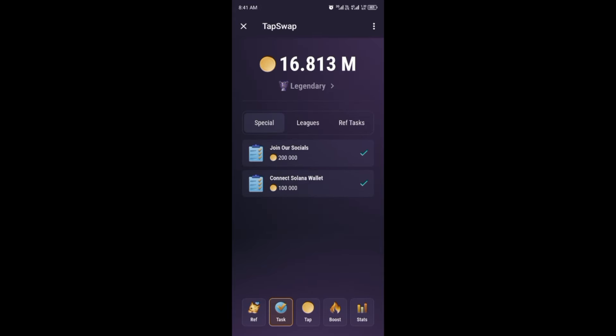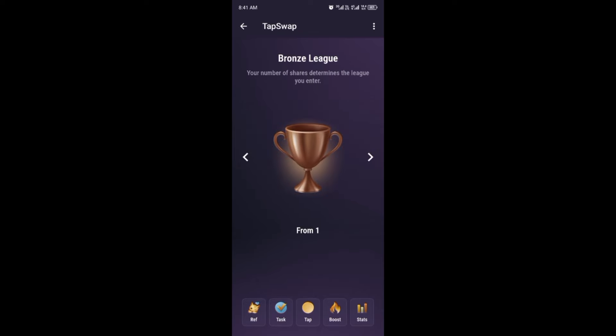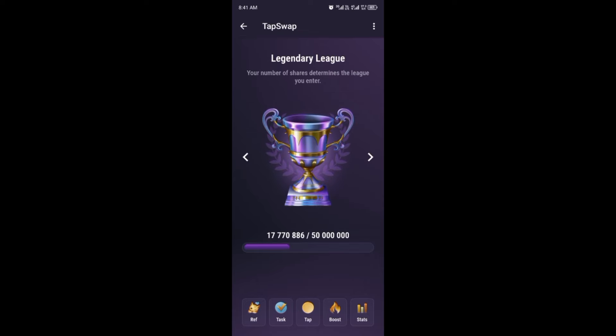After completing the social tasks, you connect your Solana wallet and earn 100,000 points. Then there are leagues — different levels you move up to once you complete a particular league. We have Bronze, Silver, Gold, Platinum, Diamond, Master, Grandmaster, Elite, and Legendary leagues. I'm currently in the Legendary league and I need 50 million points to enter the Mythic league. As you earn points you move up the ladder and earn rewards.